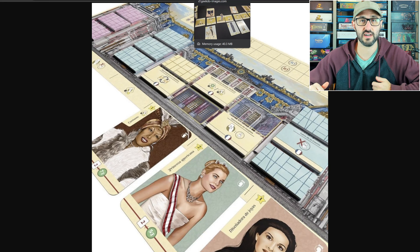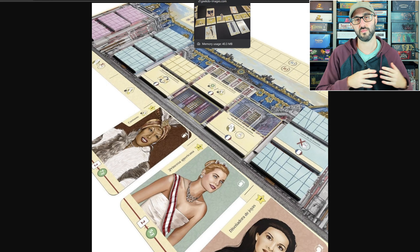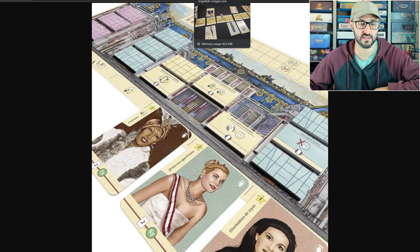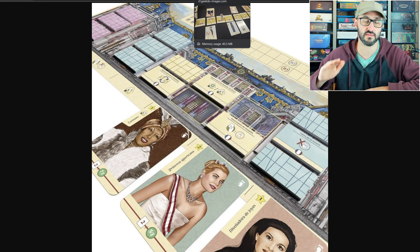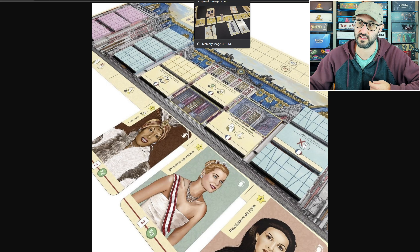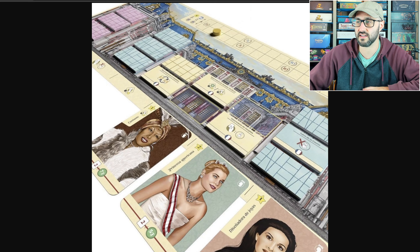There are also event cards that players can play for different effects or abilities to modify the play area. At the end of the round, there are actions that allow you to play any of your remaining cards face down into a pile, and you'll be able to reveal those to add up their income value. Depending on how you played relative to your opponent, that's going to allow you to gain some tiles from the Palace of Versailles.